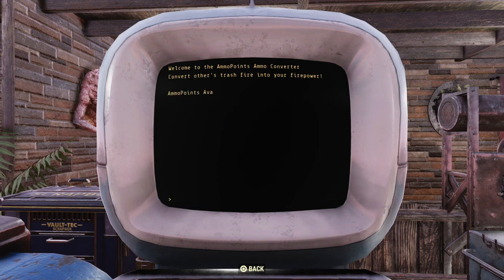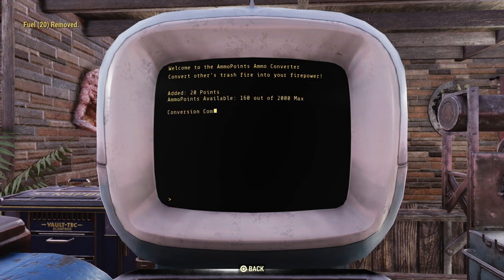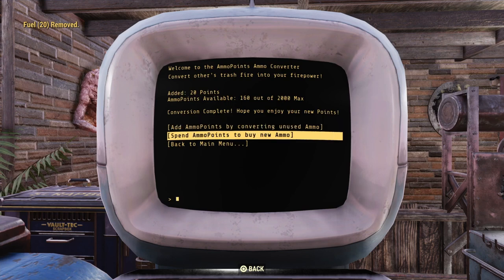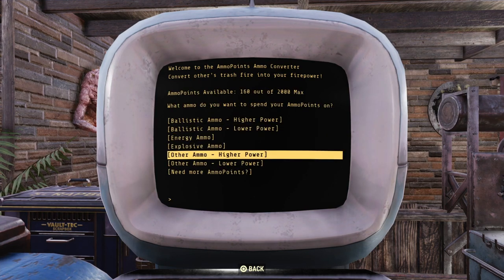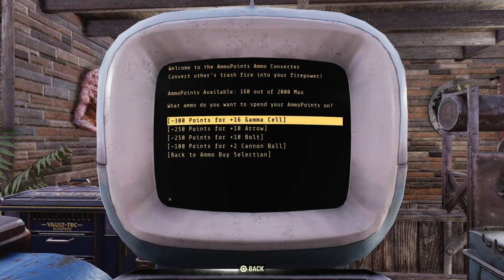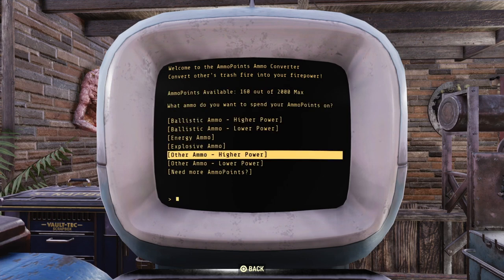Let's do another one just to show you — energy ammo. I want to get rid of some energy ammo. Let's give it some flamer fuel. Okay, I got 20 points. You just keep adding it — blah blah blah. Okay, I want to get a different ammo this time. Let's get some gamma cells. Oops — I don't have enough ammo points to spend.